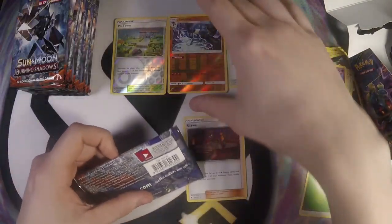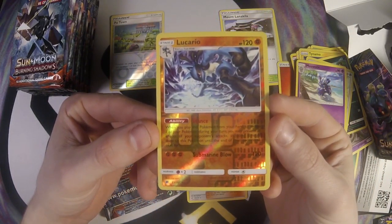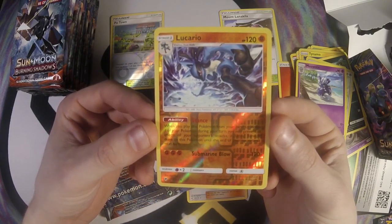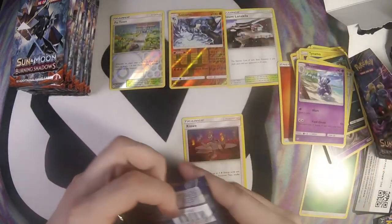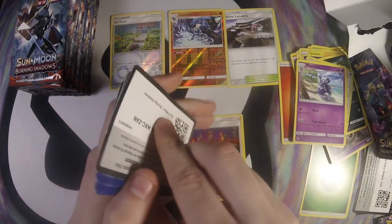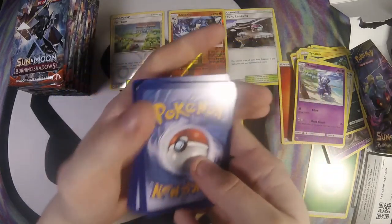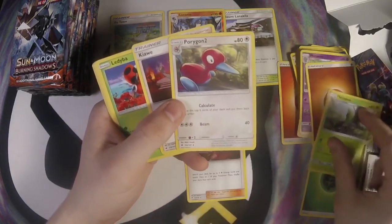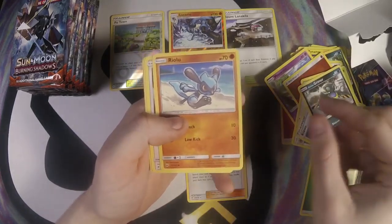Lucario is pretty interesting. When you play this Pokémon from your hand to evolve one of your Pokémon during this turn, you may prevent all effects of your opponent's attacks including damage done to this Pokémon until the end of your opponent's next turn. Pretty interesting if you can set it up. I wonder if Fighting is going to get some kind of energy acceleration, because right now it's kind of hard to play Fighting decks.